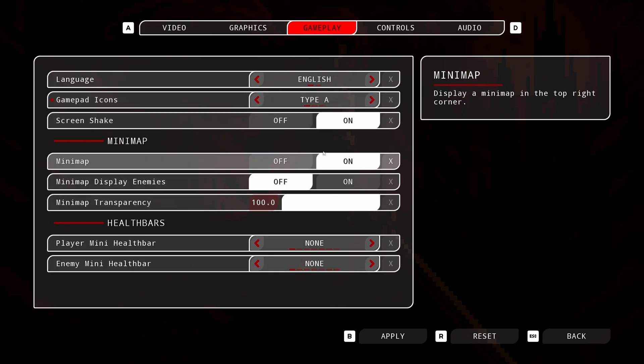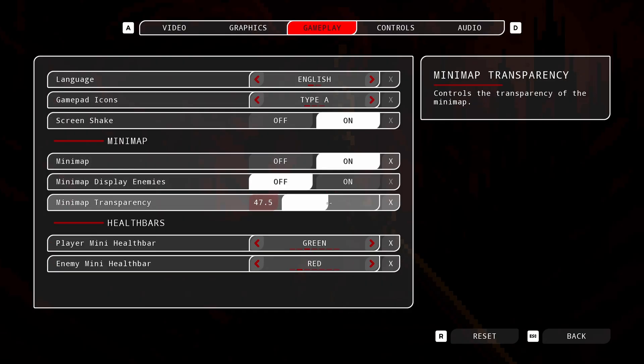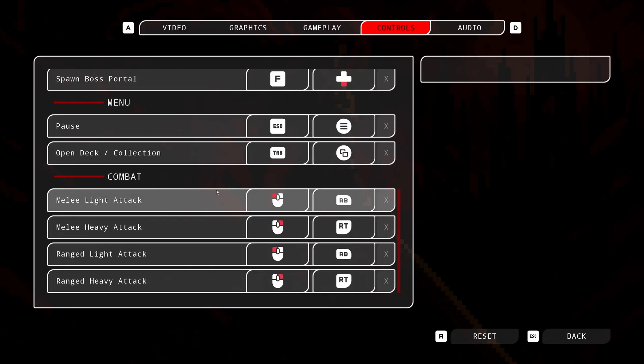There are a few other options like screen shake, the minimap — you can turn it on and off, control its opacity. You can also turn on and off the health bars of enemies as well as yourself. For example, you can have a green health bar above your player and a red one above enemies. I'll set the minimap to 50 percent opacity for the demonstration. Beyond that, there's now a whole controls section.